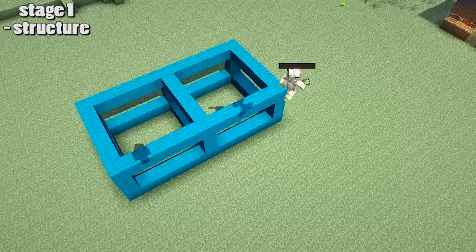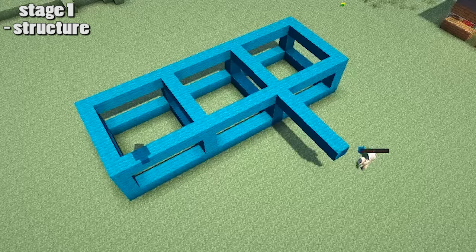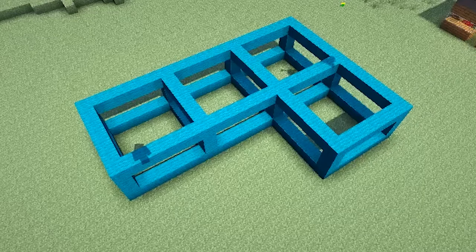Then you build your house out of these structures. I'm using four of them in a little L shape, but you can make any shape of house just by adding these big cuboids together.